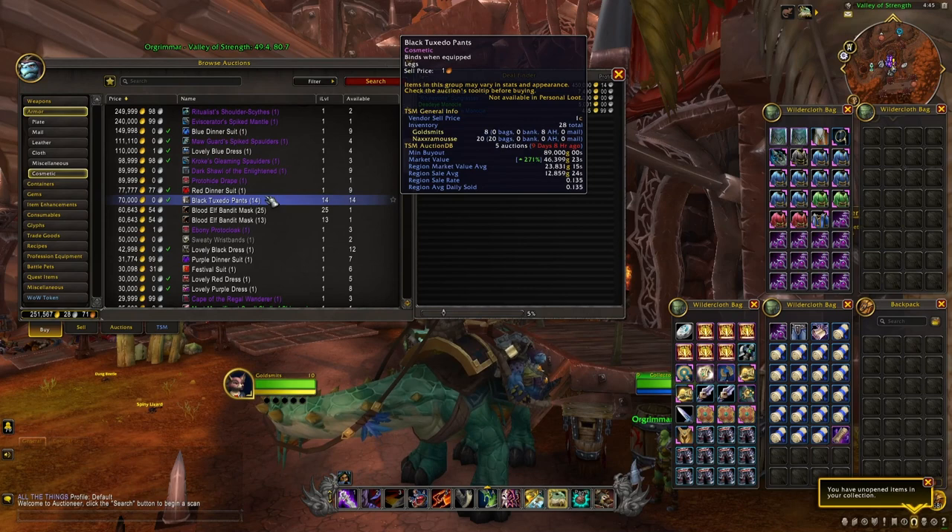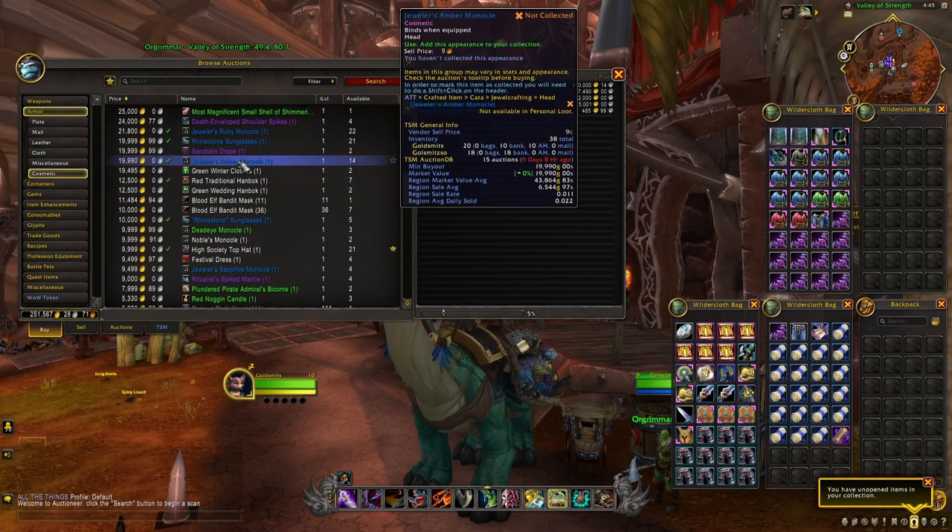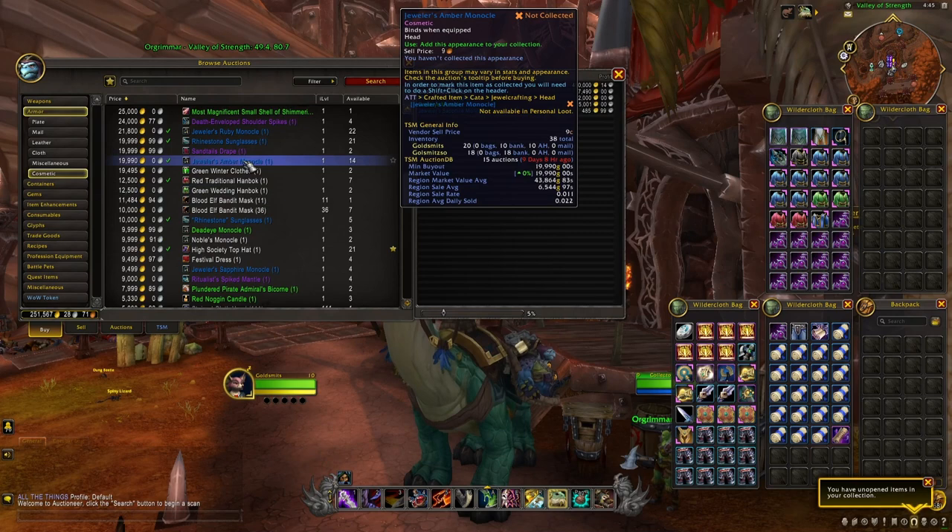Keep in mind that with patch 10.0.5, all the different gray and white quality items, and also some blue items such as the different monocles that you can craft with dual crafting, can now be used as transmog items. With patch 10.0.5 all these different markets have just received a big increase in value and interest, and this is why starting with patch 10.0.5 I decided to really invest a lot of time in all these different items.